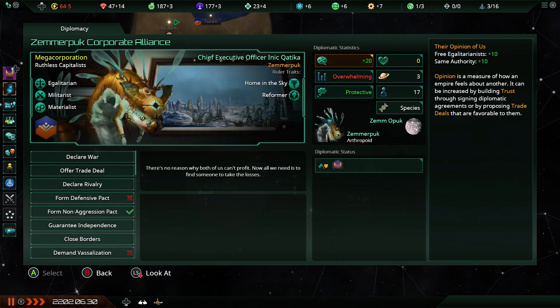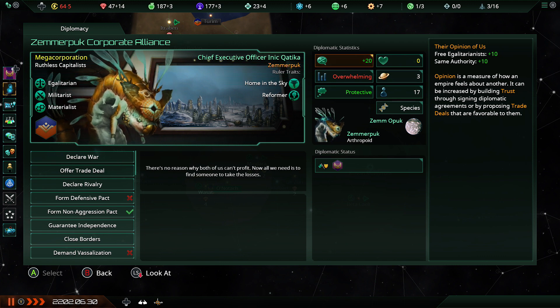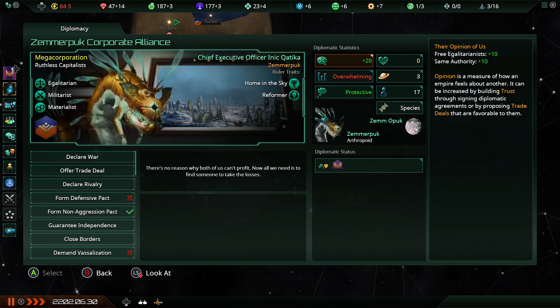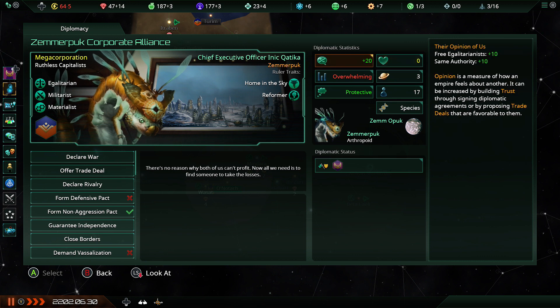As for the Zemmapucks — we have the same authority, free egalitarians, all of that good stuff. They're fine. This empire believes we are weak and need their protection, but they seem to like me, which is good. That is very, very nice indeed — a good starting point.